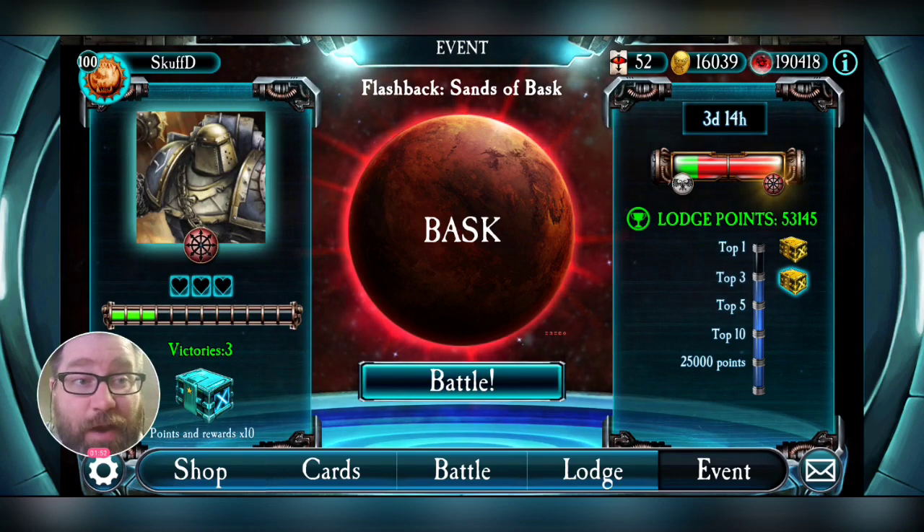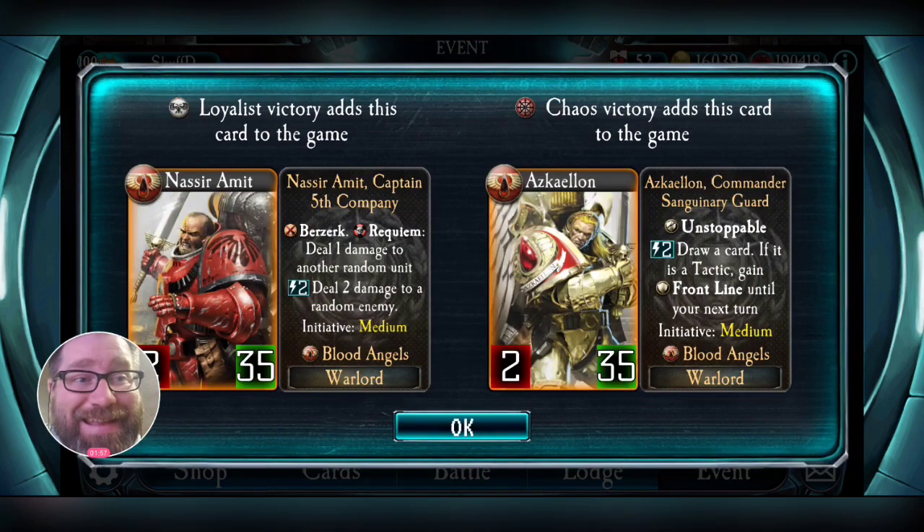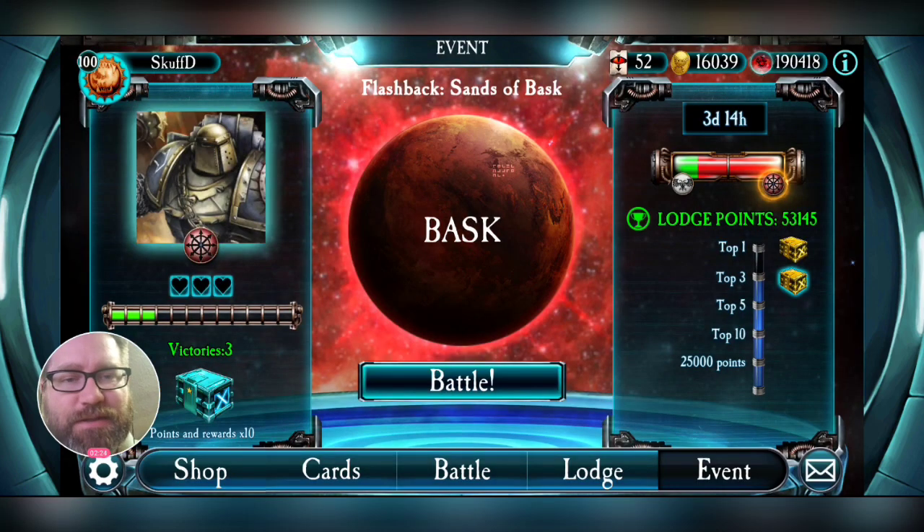We're about to get Askalon added to the game in probably about five days. I was taking a look at his ability and thinking about how to prepare for that. I don't have an Askalon deck yet, but I have a preemptive deck that I think works well with him and would still need some fine-tuning to coincide with his ability.